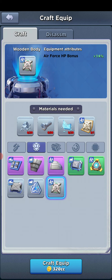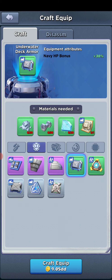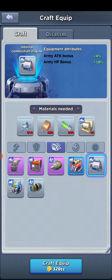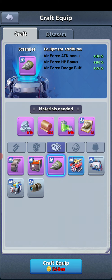The armor takes some glass, but you'll also notice it requires screws and steel. Each color-coded item uses the same materials, so it's pretty self-explanatory. The next equipment set uses steel, rubber, and batteries.